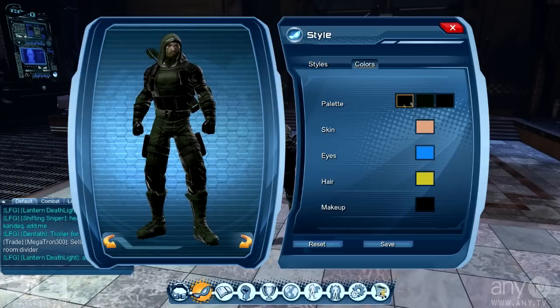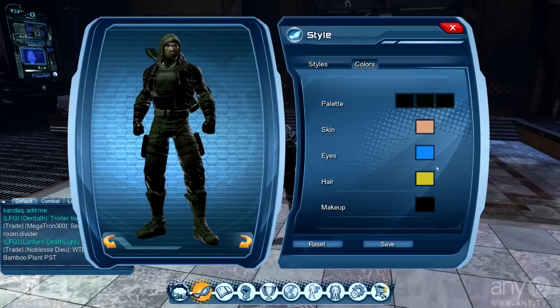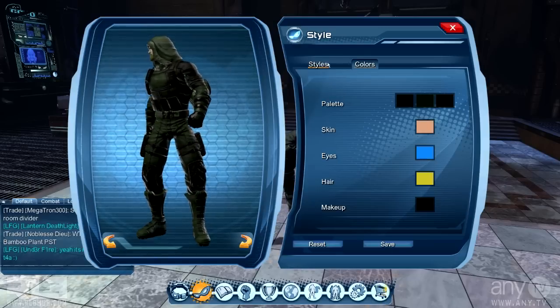For the colors, it's dark green, a little brighter green, and then black. Yellow hair and blue eyes, but those don't matter that much.